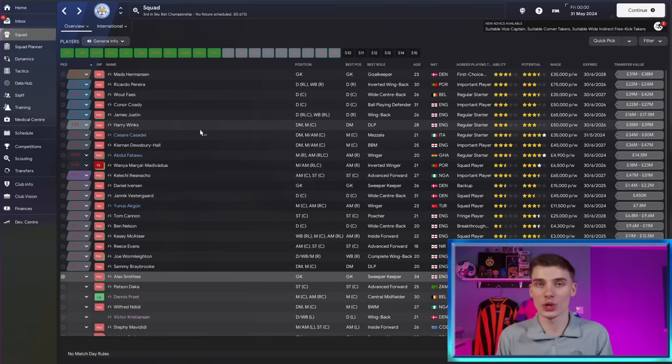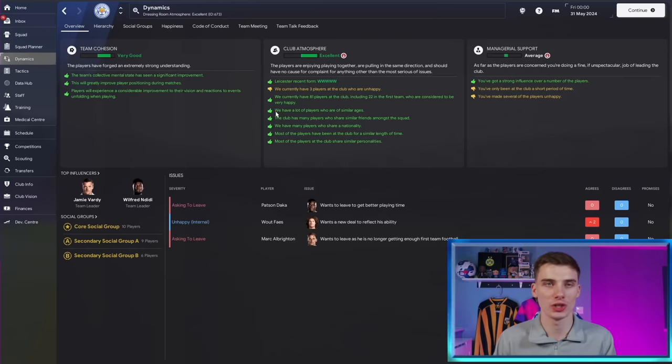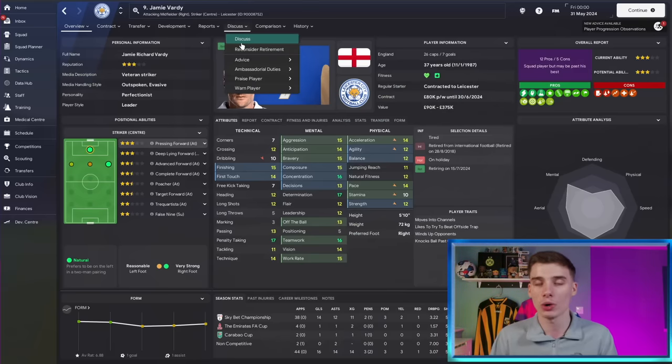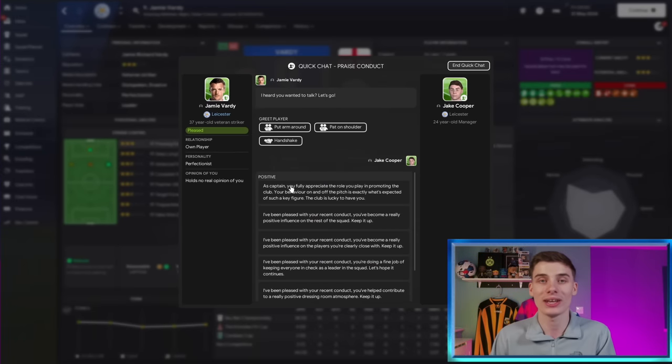Player morale is also very important. The dynamic section is so underappreciated, but having a happy team makes them play so much better. There are quick easy ways to boost morale - for example, with Jamie Vardy, go to Praise Player and then Praise Conduct. This is an easy way to get a player's morale up before a big game. If you do this for all your players you'll get a nice morale boost - it either has a neutral or positive effect, never negative.